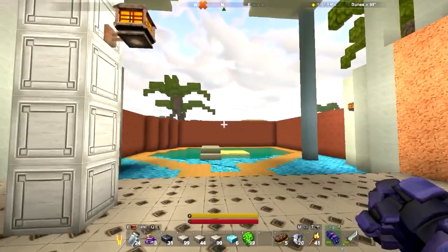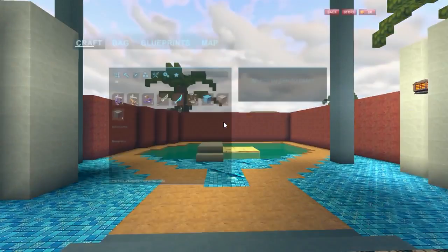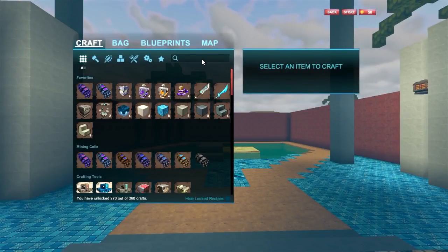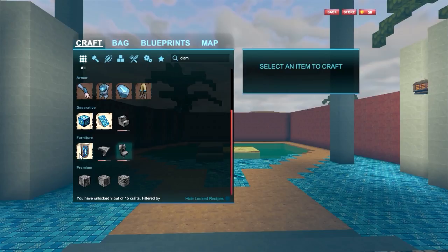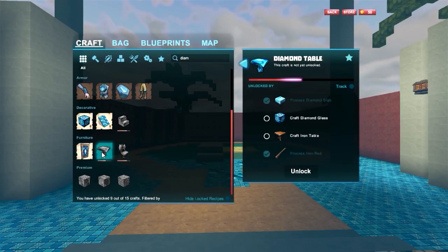I'm gonna play around with stuff I haven't played around with. I want to check out a diamond table. But to do that, we've got a diamond door. To do a diamond table, we have to do diamond glass.